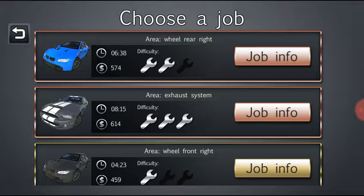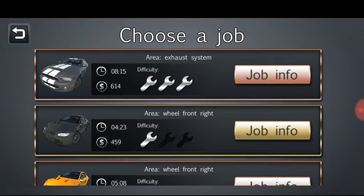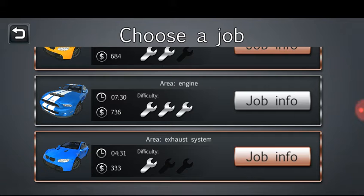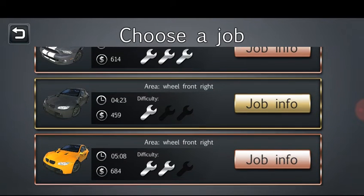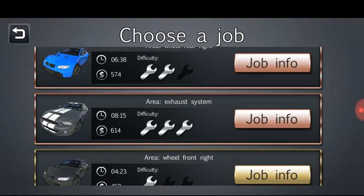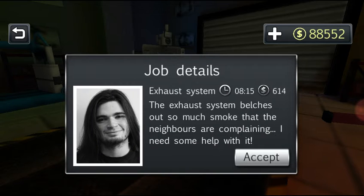Points don't really matter in this game. Let's see if we've got any good paying engine jobs yet — nothing yet. The good paying engine jobs are around $1,500 to $1,600, so I don't mess with them for less than a thousand. Let's go with the exhaust system at $614. Customer says the exhaust belches out so much smoke the neighbors are complaining.